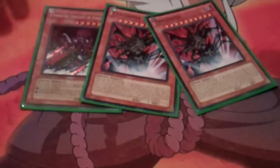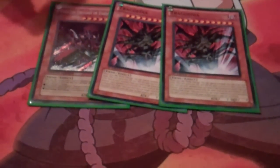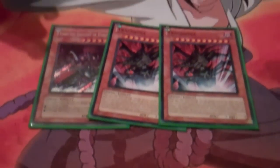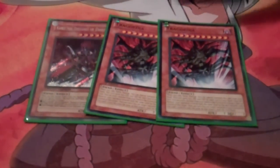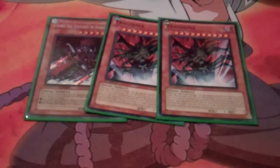2 Tragoedia and a Gorz. All the Lightsworn monsters usually have really low attacks, so if you don't have a big monster out, Trag's really good because they're going to attack over it. Gorz — I don't really run very many back row in this deck, so it's really good. It's a big beater, and all of them are dark monsters.